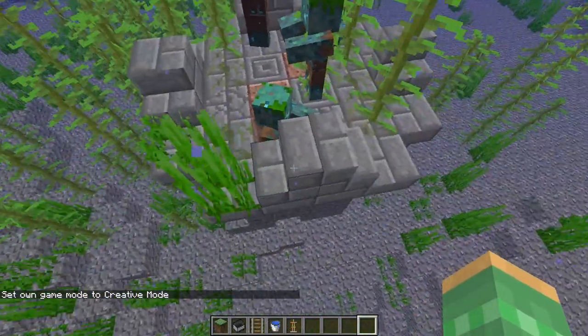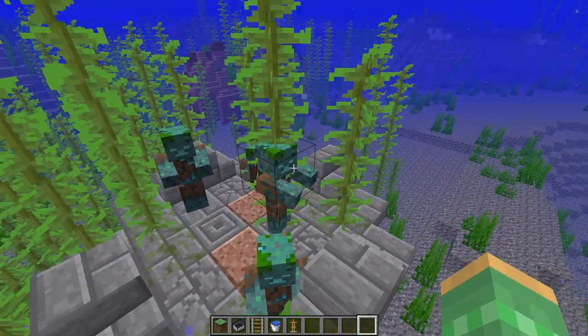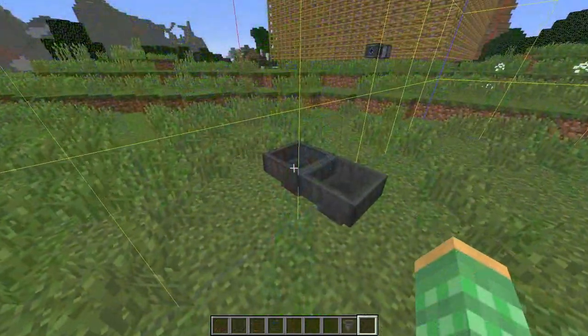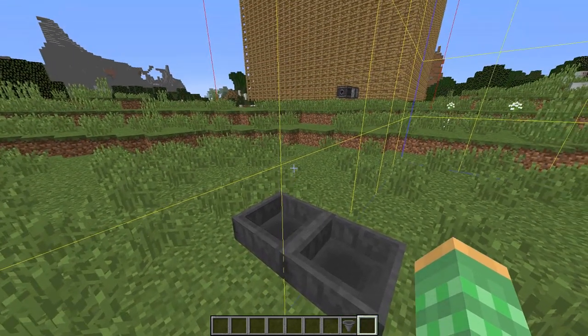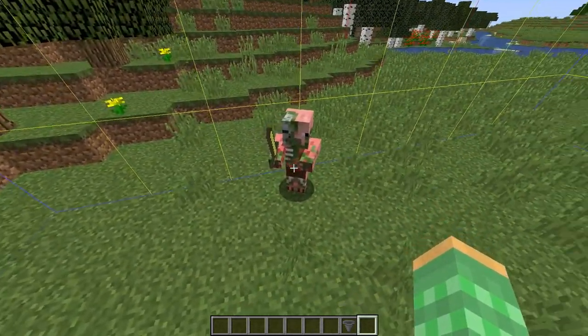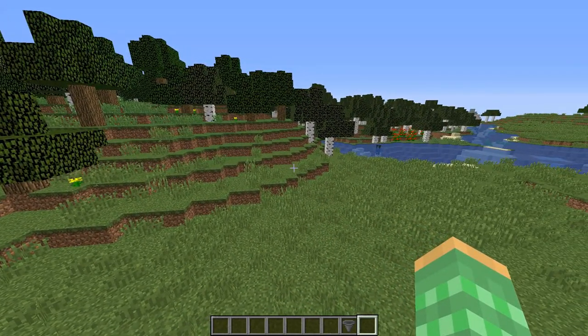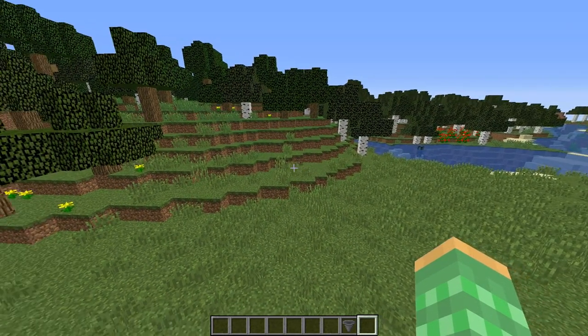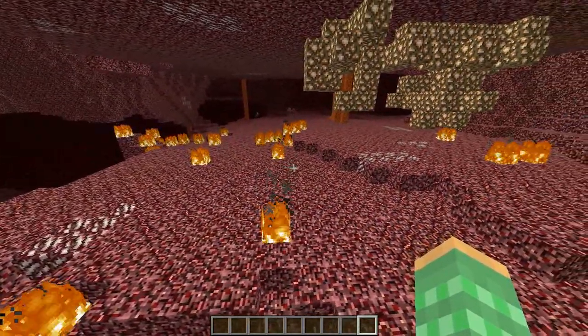Drowned that generate with ocean ruins will never have nautilus shells, fishing rods, or tridents on them. There are also some bugs that were introduced in 1.12 and before that are still in the game in 1.13, such as hopper duplication over chunk borders, the chunk-wise entity list not getting updated correctly causing entities to disappear, the server watchdog shutting down servers when they hit a threshold even though the server is alive but just running slow, and fires that naturally generate in the Nether causing chunks to permanently load and create extra lag.